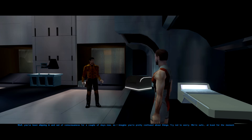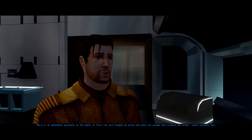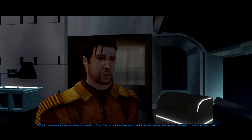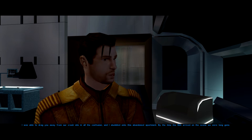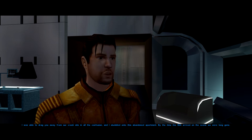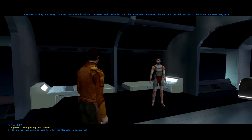I've been slipping in and out of consciousness for a couple of days now, so I imagine you're pretty confused about things. Try not to worry — we're safe, at least for the moment. We're in an abandoned apartment on the planet of Taris. You were banged up pretty bad when our escape pod crashed. Luckily I wasn't seriously hurt. I was able to drag you away from the crash site, and I stumbled into this abandoned apartment. By the time the Sith arrived on the scene, we were long gone. Thank you for that, Carth — glad you could save my life. But the clothes thing.